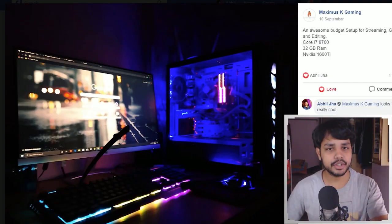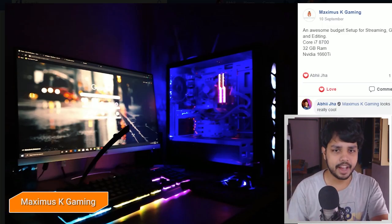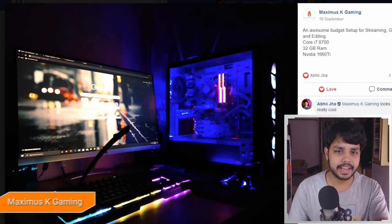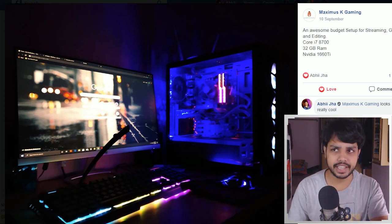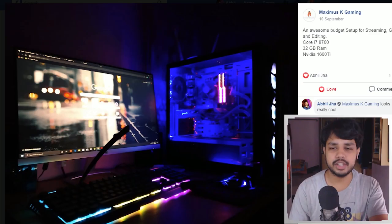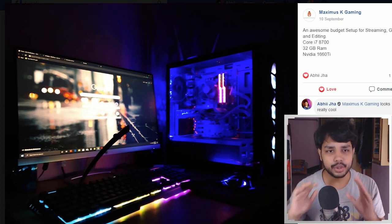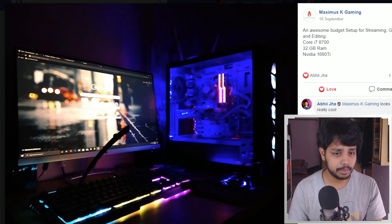When I look at my setup it looks very bad because there's nothing exciting to it, but when I look at this setup it looks pretty cool. Maximus K Gaming has a great PC setup with a great RGB blue light, RGB RAM, an RGB keyboard, and a great monitor with Google Chrome on it. I dig the colors — the keyboard colors, the mouse color — it looks fantastic even though I don't know what mouse or keyboard you have.